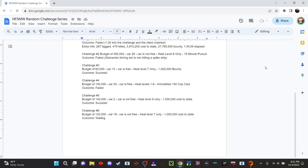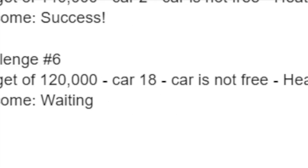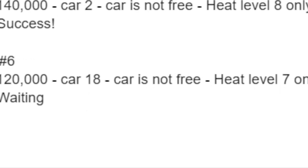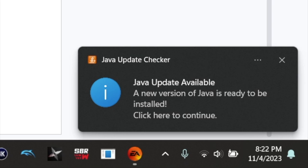Hey, Tom here — welcome back to another video on the Racing Joker channel. We've got challenge number six of the Randalorian Challenge Series. We've got a budget of $120,000, we've got to pick car number 18 — not even sure what that is — the car is not free so the budget has to go towards buying it. We're at heat level seven today and we have to get a million cost-to-state.